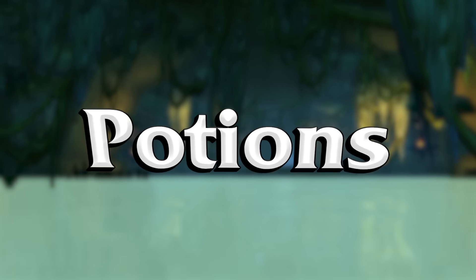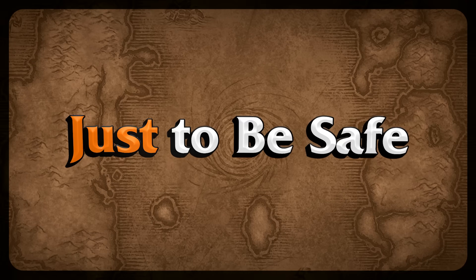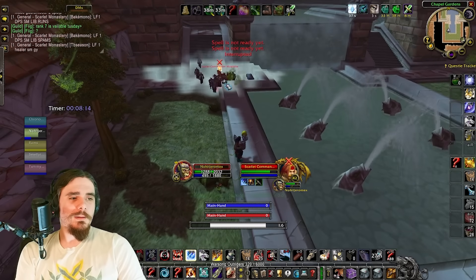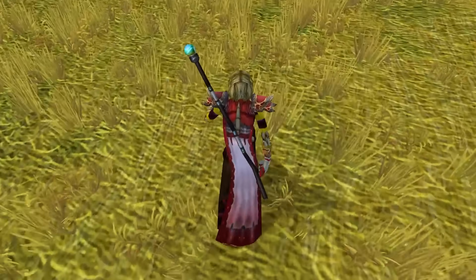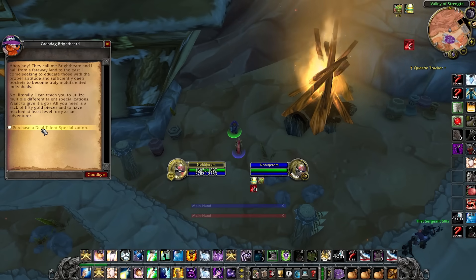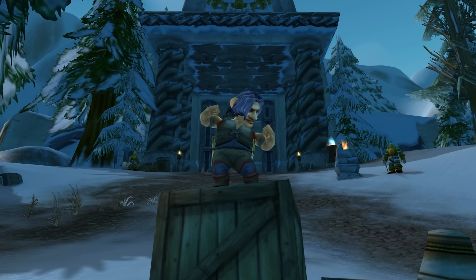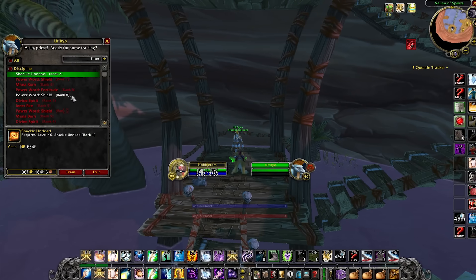As for the raid itself, I'm stocking up on nature, shadow, and fire protection potions just to be safe. To get all those consumes, I'm still doing as much last-minute gold farming as possible — and it's not just for the mana potions. I want to have dual spec at level 50 for the raid, which costs 50 gold, and I definitely want to ensure I can afford all my new abilities and previously crafted gear too.